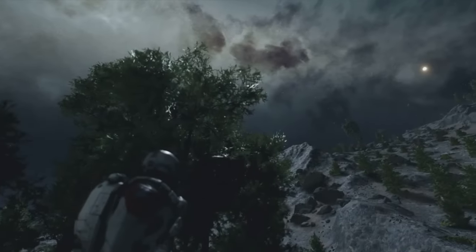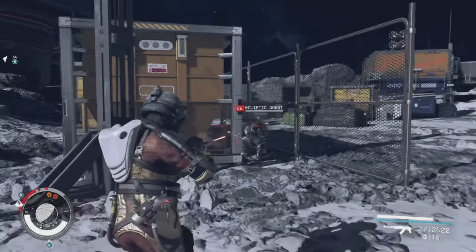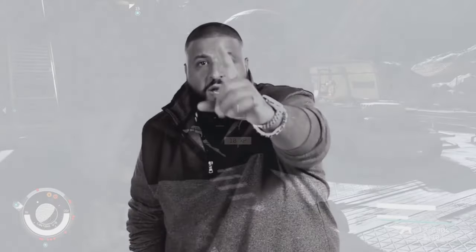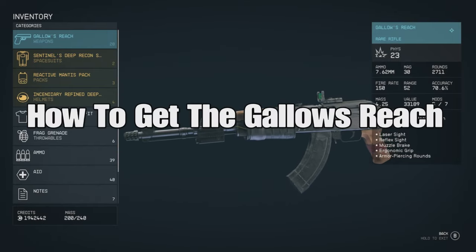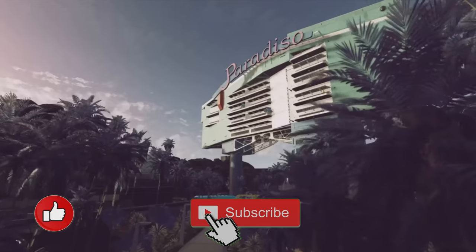Hey, what's up everybody? How you doing? Welcome back to Cardboard Gaming and another Starfield video. That's right, we're back again with another amazing weapon that you can bag inside of Starfield. This one is called the Gallows Reach, and I'll show you how you can get it today. Let's go.